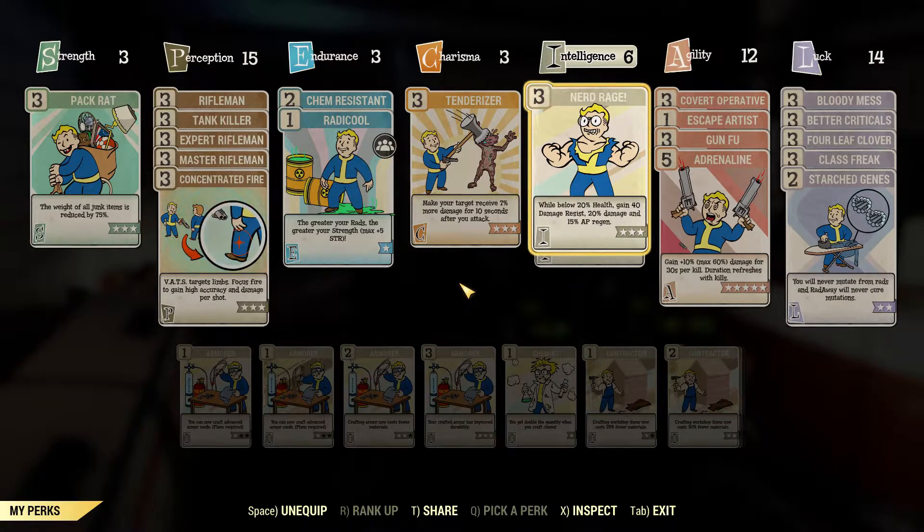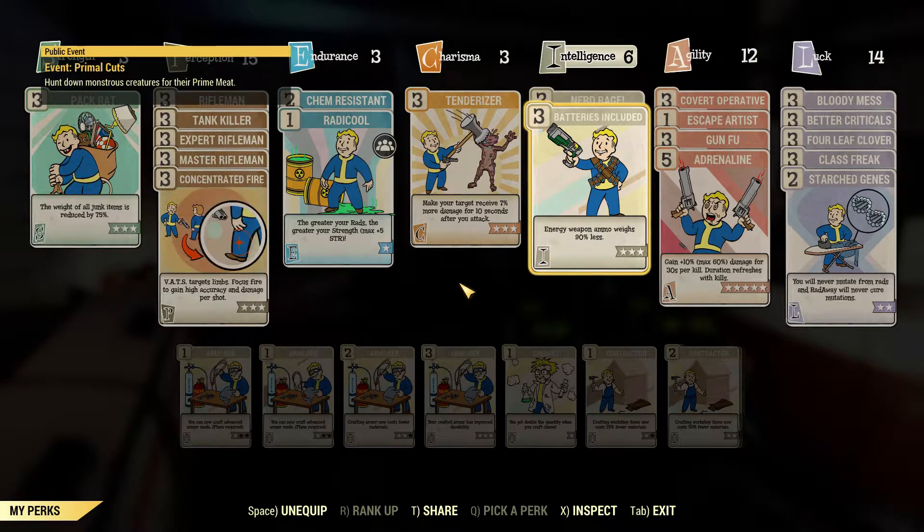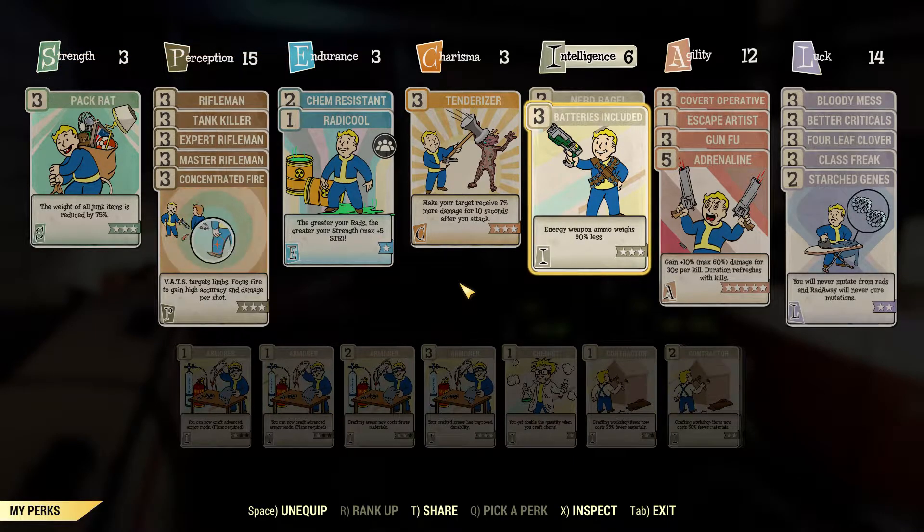Intelligence — I've got 6 Intelligence. Nerd Rage — it's a beautiful perk for glass cannons. While below 20% health, you gain 40 damage resistance, 20% damage boost, and 15% AP regen — so 3 little boosts there. Batteries Included — I use energy weapons quite a lot. I used to use the handmade rifles a heck of a lot but kind of got sick of them. Batteries Included reduces the weight of my energy weapon ammo, and any plasma rifle user knows that plasma cartridges are one of the heaviest standard ammos you can hold. It's horrific how heavy they are.